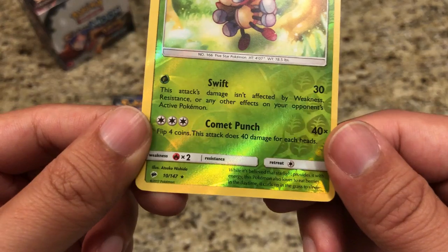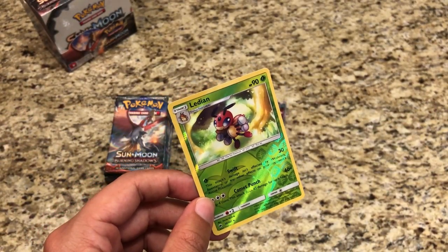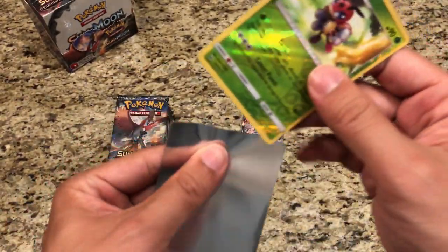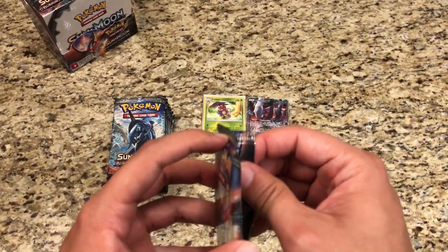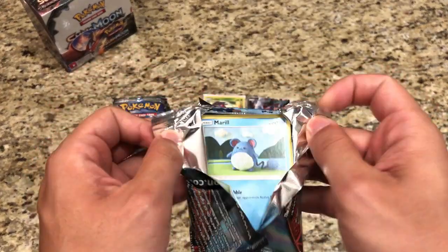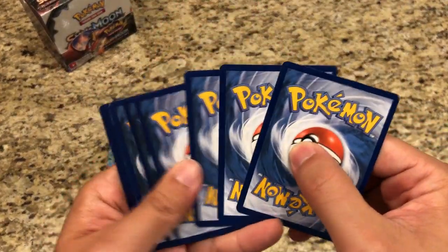Lydian is actually a Rare Reverse Holo, so that's getting a sleeve. Where are my Burning Shadow sleeves? Crozma there on the back. Sleeve this up — great start, awesome pack. Never had an error pack like that before, so really cool to open.